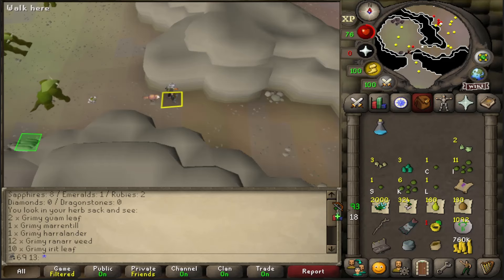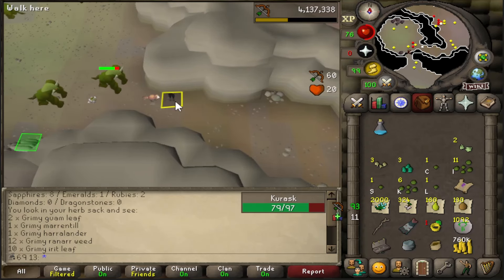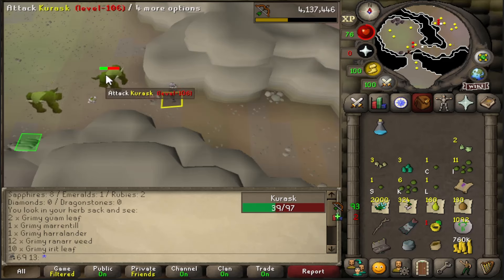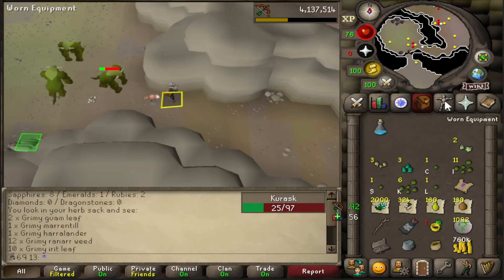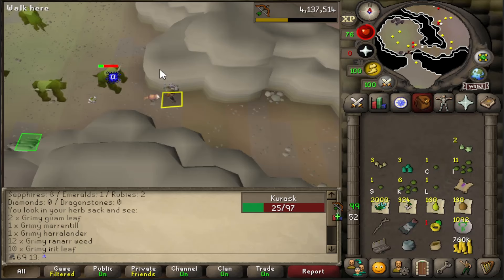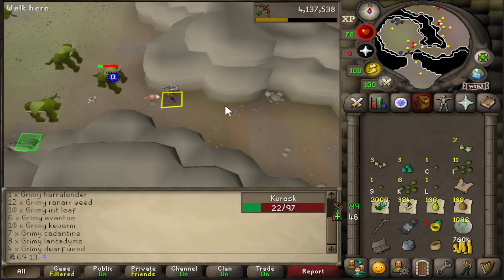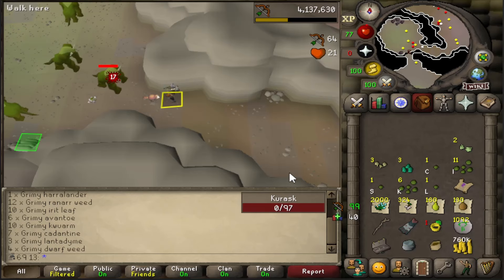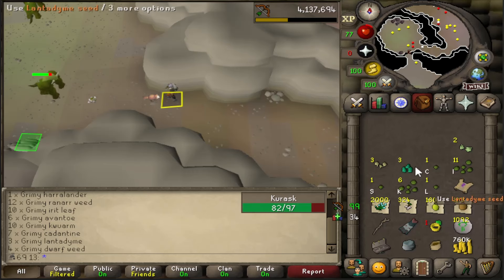Getting towards the end of an afternoon of AFK-ing at kurasks. I've decided to kill them off-task because I'm pretty desperate for a leaf-bladed battleaxe - I've got a couple of ideas for future videos that basically need a crush weapon and I'm pretty sure the battleaxe is going to be my best in slot for a long time. My total kill count is 797 kurasks so I'm still a couple of hundred kills away from being dry, but I don't mind too much because these are really enjoyable to AFK.